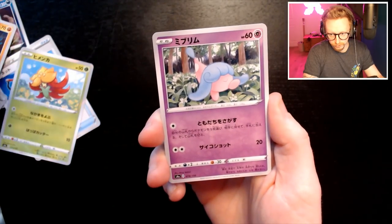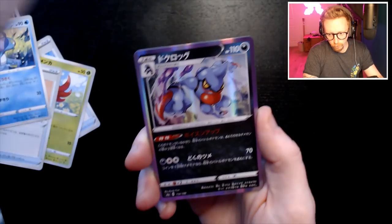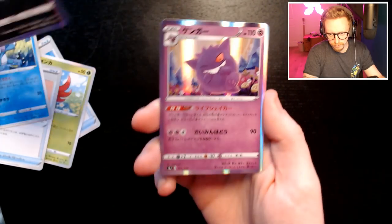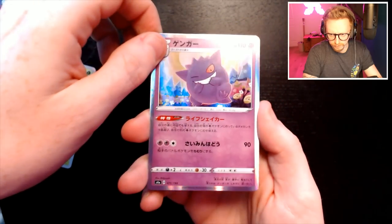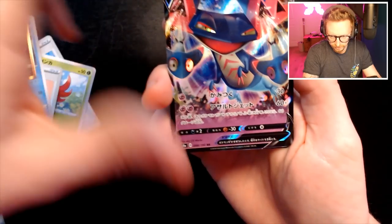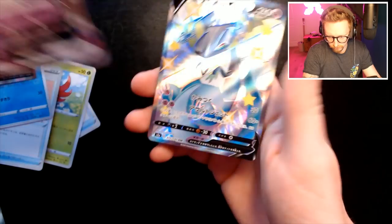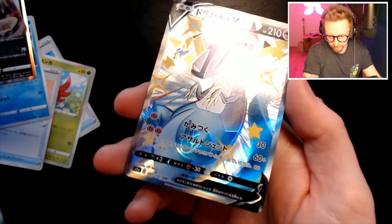Who've we got on this — first one, Toxicroak. Second one, Galarian Gengar. And a V — hey, fuck, you've got all three! You're joking, aren't you? That's a secret rare one, and then VMAX. So 88 of 190, 89, and then the secret rare one has 317 — that's how big the set is.